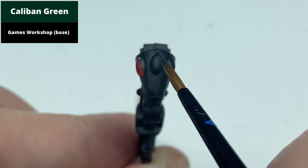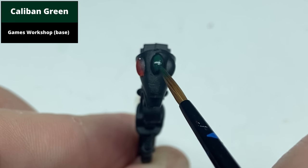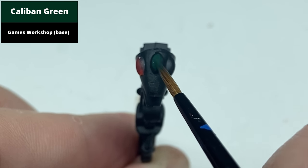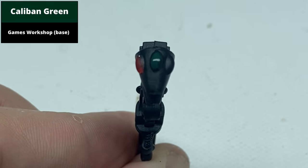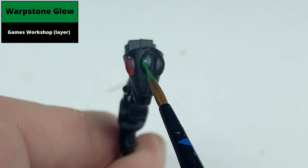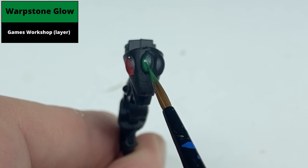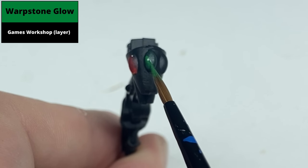For the green gem, start with a base layer of Caliban Green. Then paint the bottom left of the gem using Warpstone Glow. This is quite a thin paint, but for these effects, thinner paints are actually quite good because they allow a subtle transition between the colours.